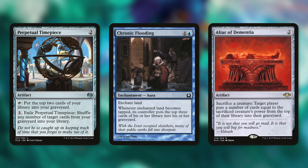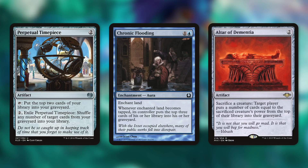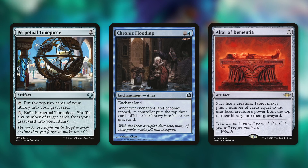Perpetual Timepiece has tap: put the top two cards of your library into your graveyard. You can also pay to exile it and shuffle target cards from your graveyard into your library, but most of the time you're just tapping it to mill yourself for two each turn. Chronic Flooding is an enchant land; whenever the enchanted land becomes tapped, its controller puts the top three cards of their library into their graveyard. Altar of Dementia: sacrifice a creature, target player puts cards equal to the sacrificed creature's power from the top of their library into their graveyard.